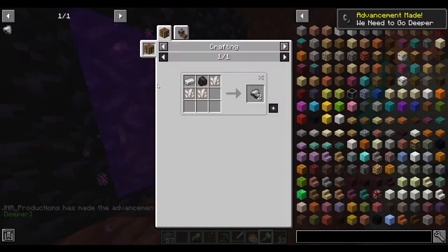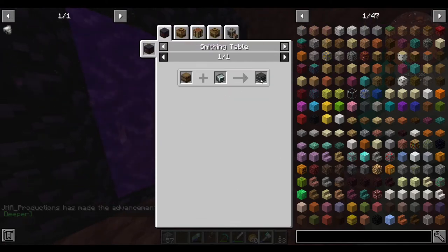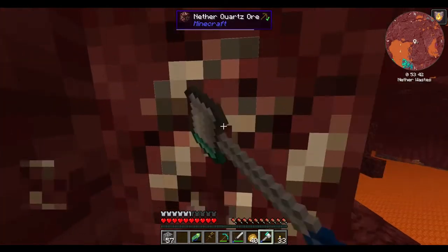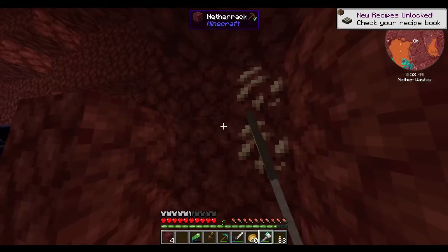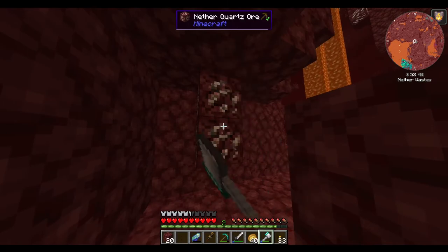I want to get some quartz to make Silica Steel, to get better storage. We can also get glowstone, we can also get more netherrack. There's a lot of useful materials here in the nether.